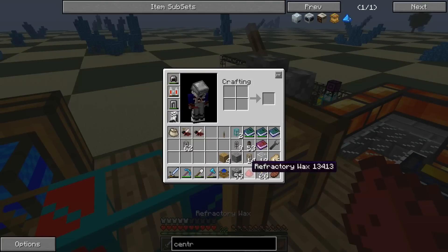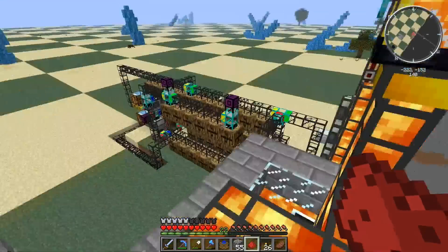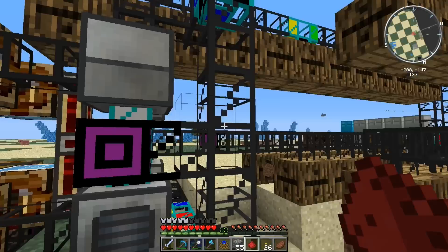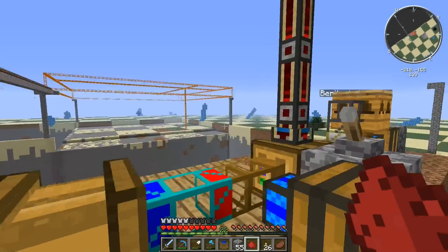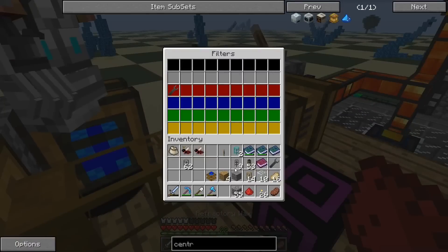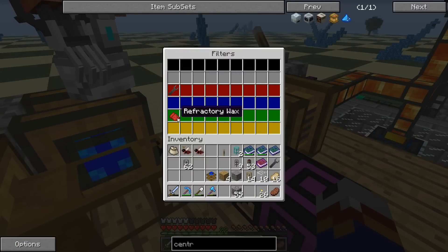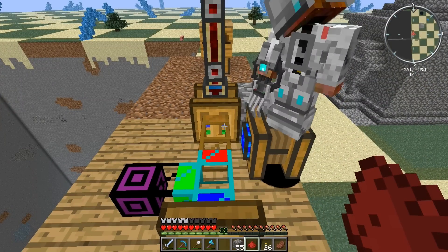What do I do with this refractory wax? Just send it into any pipe that isn't the blue one. Well, let me grab another void pipe. Yeah, you can just void it for now - you'll get loads of it. Is that green or yellow? I can never tell - that's green. My texture pack makes it very clear. Put some dirt in that squeezer and it will be good to run.